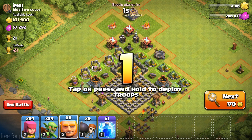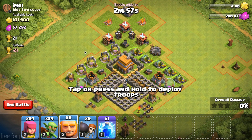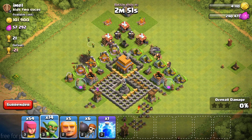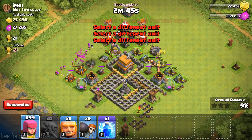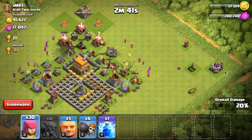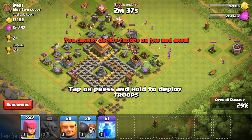We found this beautiful base with 101,000 gold and 57,000 elixir available. Let's drop four giants and quite some goblins, as these bad boys will be taking most of the loot. Then I'll send in some more archers to get the 50% and some trophies — we can actually go for a three star, as this is a pretty under-upgraded base.